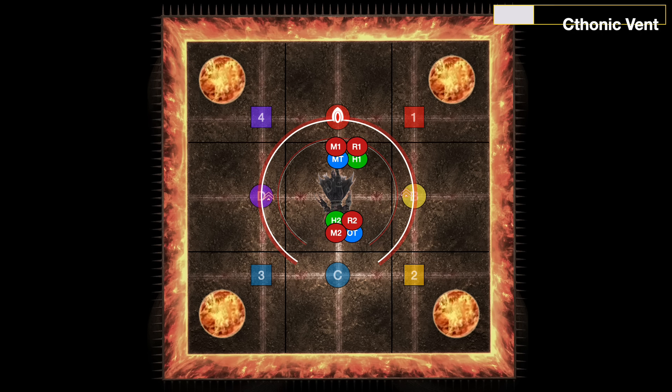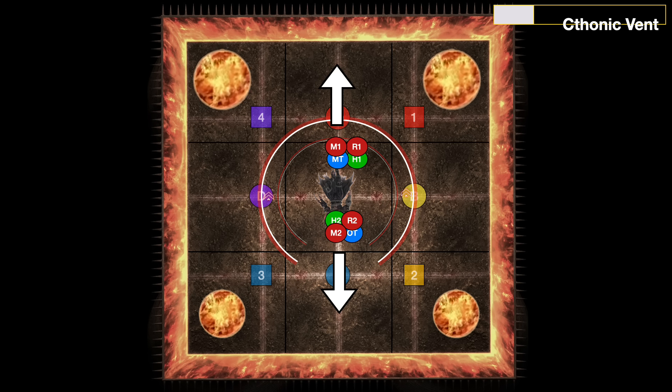The boss will start by casting Chthonic Vent. Before this happens, if you're in group 1, position your camera to look north so you can see both of the north two flames. If you're in group 2, position your camera south so you can see both of the south two flames. If you're looking north as group 1 and one of them is not bubbling, there's your safe spot — go there. If neither of them is bubbling, it doesn't really matter where you go, just get up top. If both of them are bubbling, that's your cue to run opposite the way you're facing.